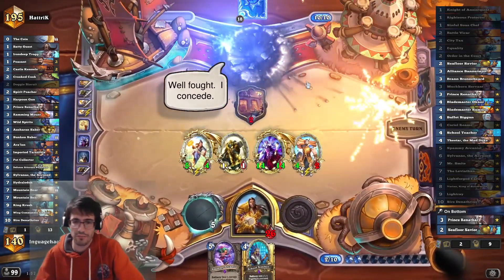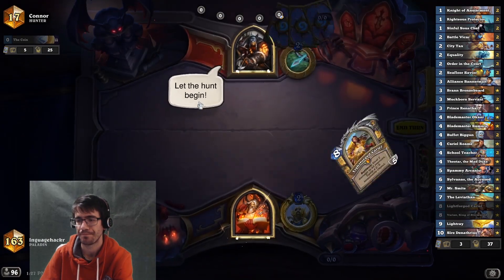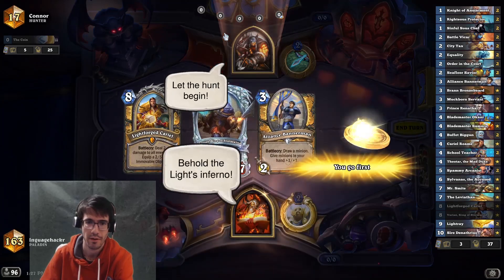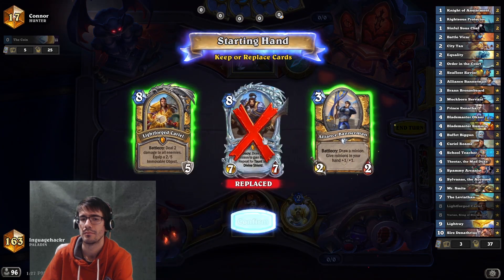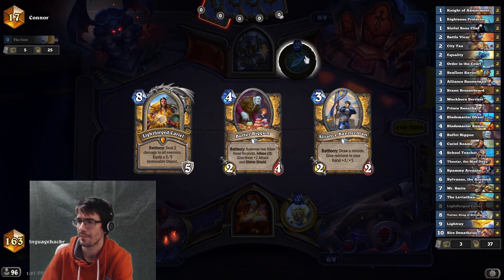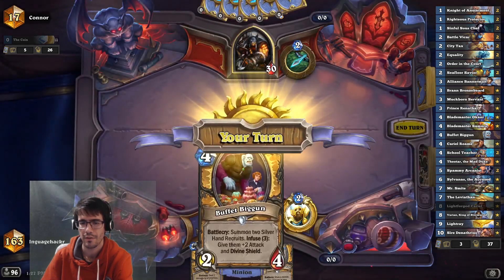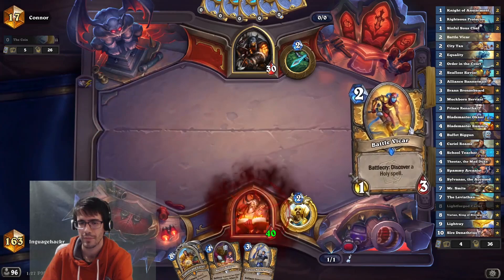Slow rolls to Devourer? Absolutely not. Next up. Maybe we'll keep Cariel. Let's keep Bannermen, hope everything works out. Three-keep — yikes. Could have tossed the three since I'm keeping Cariel, but Bannermen's pretty good.